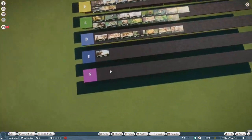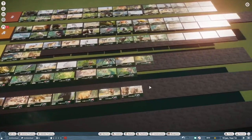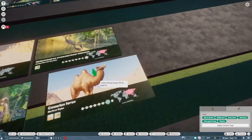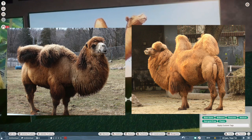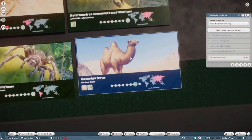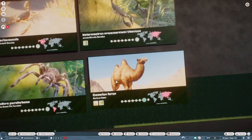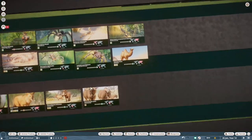Bactrian camel. These guys are another underwhelming — well, not D, because like everything else is fine. But Bactrian camels can get super fuzzy and weird in real life, and these guys are just shaved down for no reason. The reason is because they can't model fur like that, but it would have been nice to see them try.